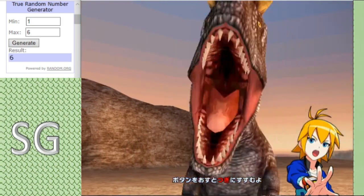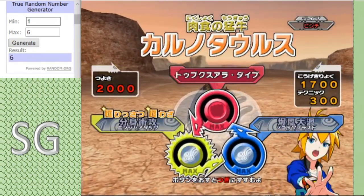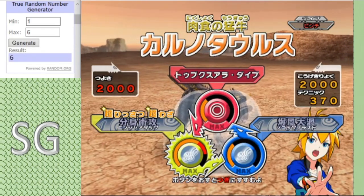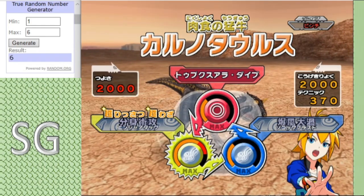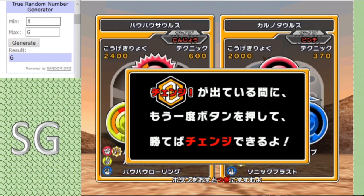And backing up the Parasaurolophus, we have the Carnotaurus, Crisis type, boasting a moveset of 2 Before a Dive, Sonic Blast, and Ninja Attack. Again, another attack-minded moveset. This could be a good match — this could be a quick match. Let's see who will prevail. Let's begin.